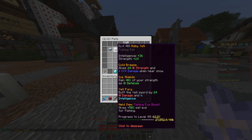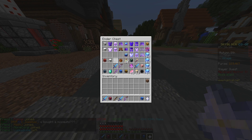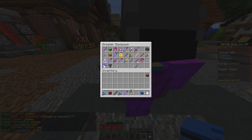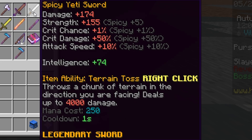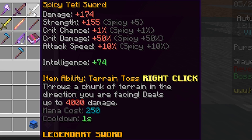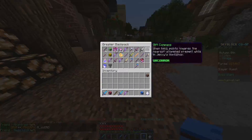And finally, the last perk buffs the Yeti Sword by 24 damage and int. I don't think that one is a good enough perk. Unfortunately, I ought to whip out the Yeti Sword right now — 174 damage with 74 int. The whole thing needs to be changed.